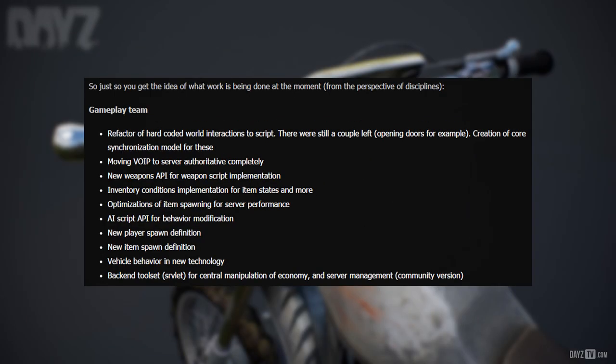To give an idea of what work is being done at the moment across disciplines — the gameplay team is working on: refactor of hard-coded world interactions to script, with a couple still left such as opening doors, and creation of a core synchronization model for these; moving VoIP to server authoritative completely; a new weapons API for weapon script implementation; inventory conditions implementation for item states and more; optimizations of item spawning for server performance; AI script API for behavior modification; new player spawn definition; new item spawn definition; vehicle behavior in new technology; and back-end toolset for central manipulation of economy and server management, including community versions.